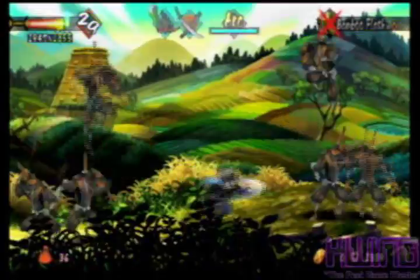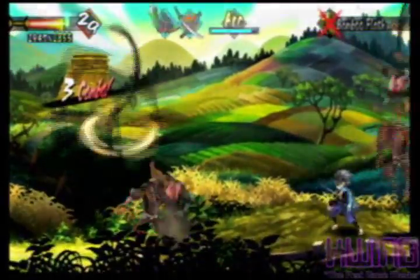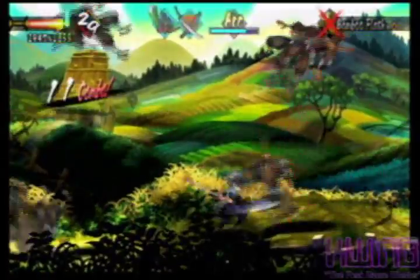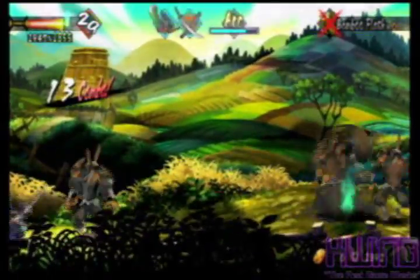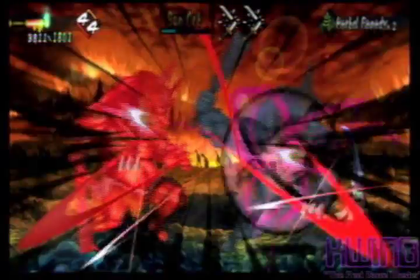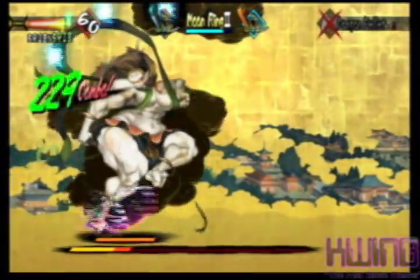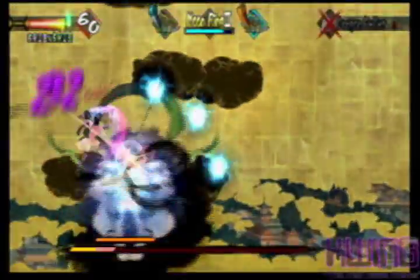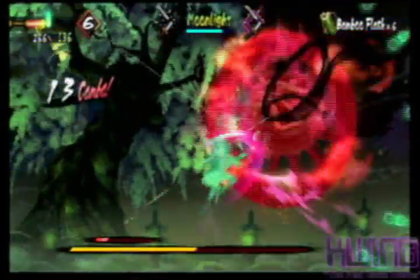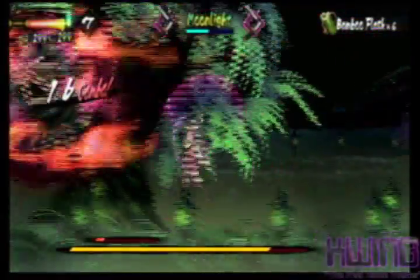Muramasa takes place during the Genroku era, during the days of the Age of the Samurai, Ninjas, Shoguns, and Bushido — the Code of the Warrior. The game also reflects on Japanese folklore and legends in the form of Onis, demons, mythical locations, creatures, and much more. Vanillaware has done a lot of research ensuring accurate details to showcase Japanese mythology head on.